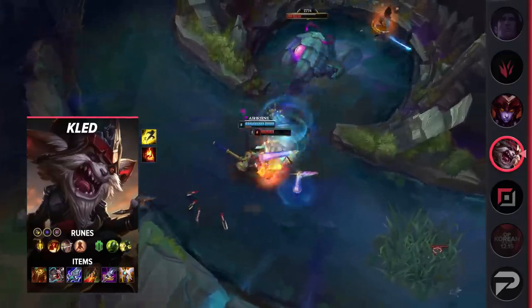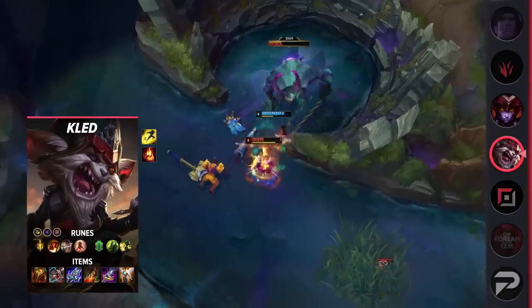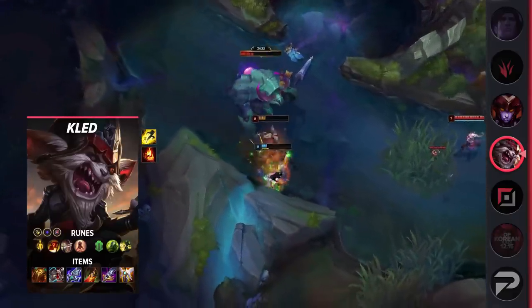With Blade of the Ruined King, taking Lethal Tempo provides a little more value. However, the biggest thing to note about this build is the use of Sunfire Aegis. The extra health, immolate damage, and tenacity bring a lot to the table, making Kled even harder to deal with.